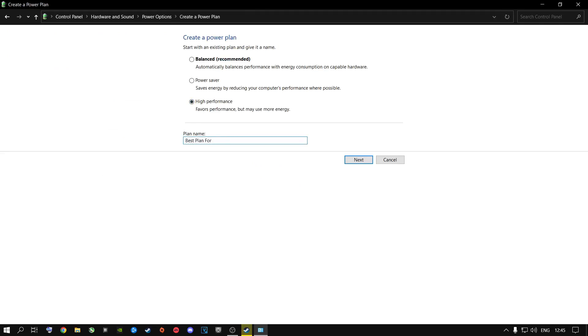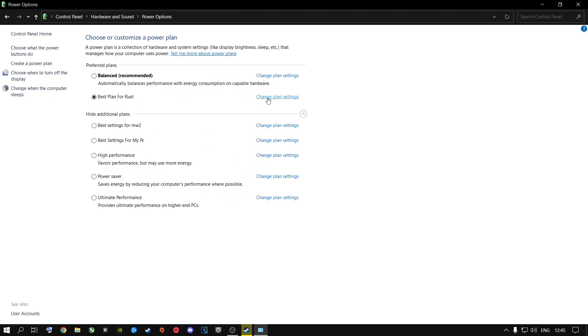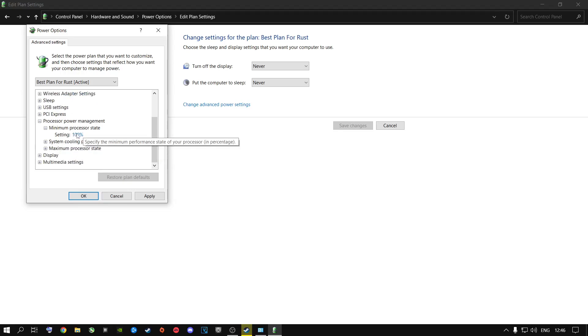Name the plan something like 'Best Plan for Rust', click Next, set both sleep options to Never, and click Create. Then click Change Plan Settings and go to Change Advanced Power Settings. Inside here, set the hard disk turn-off value to zero (which sets it to Never) — this is very important for mechanical drive users. Then go to Processor Power Management and set both Minimum and Maximum Processor State to 100. This forces your CPU to run at its highest frequencies at all times while gaming. Apply the settings and click OK.